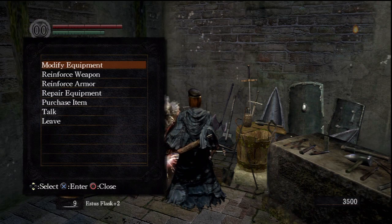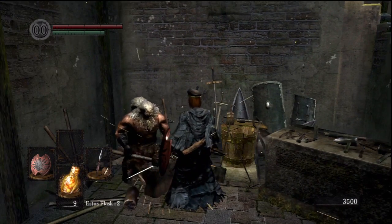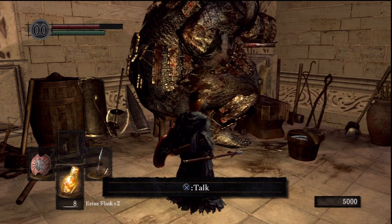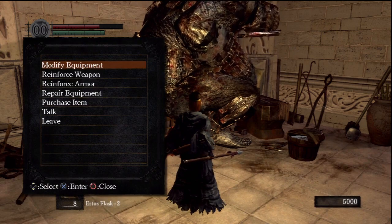So at this point, now you got it to plus 10, you got to head all the way back to the Anora Blacksmith. And once you're back at Anora Blacksmith, go back to modify weapon. And at the modify weapon menu, you want to press right.